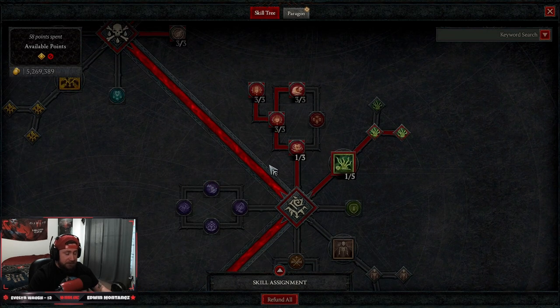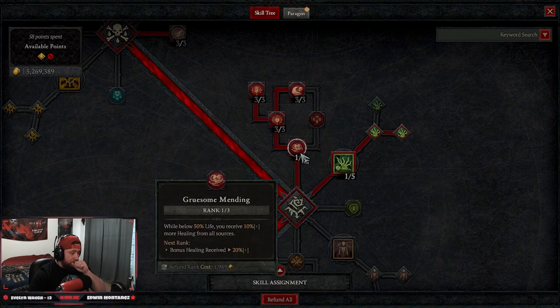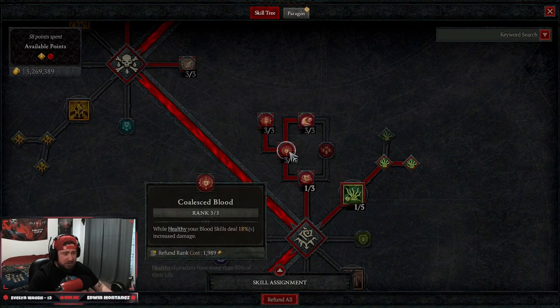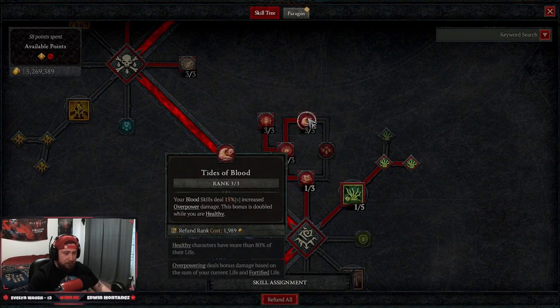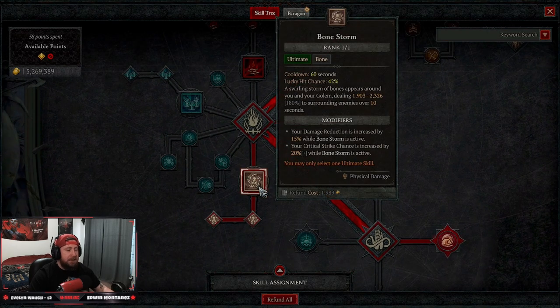We're taking almost all of the blood skill passives, except the one that heals minions since we're running no minions. One point into Gruesome Mending for access, then three points into each of the remaining three: while healthy we deal more damage with blood skills, Ties of Blood gives more damage, and Overpower damage is doubled to 30 percent when healthy — healthy being over 85 percent of your health. Drain Vitality hitting enemies fortifies us to help stay healthy.